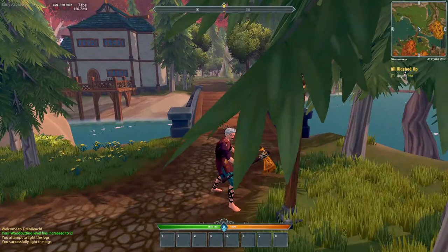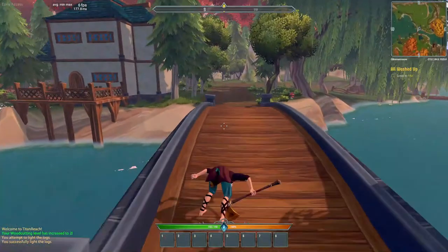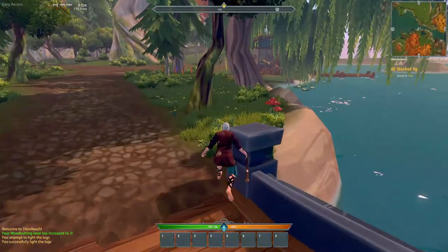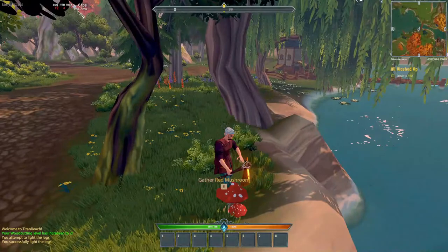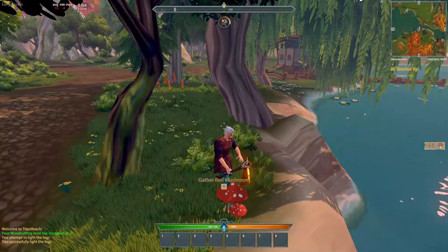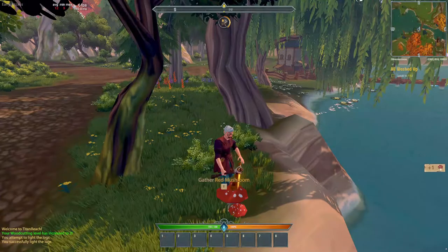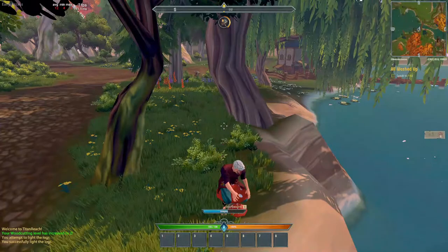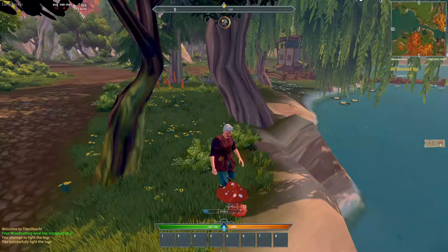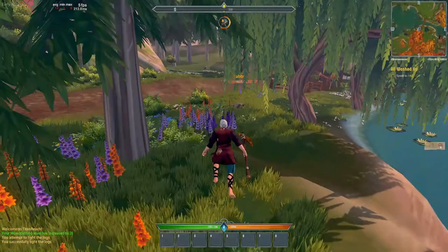We're going to grab some red mushrooms because we'll need them later. The tutorial covers every skill currently in the game except one — Alchemy. At the end of this video I'm going to show how to start Alchemy, and for that you'll need red mushrooms, so I'll collect them now and use them later.